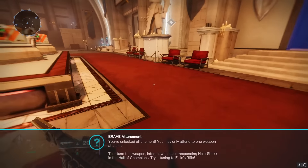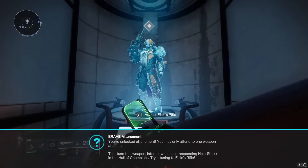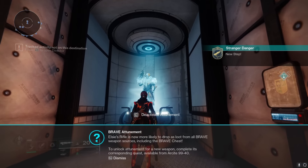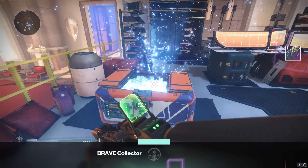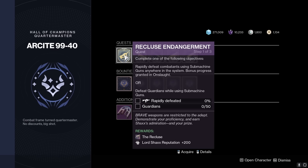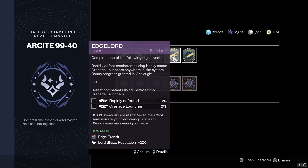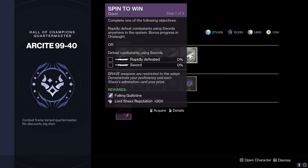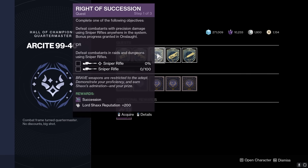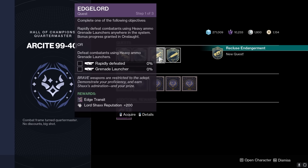Go ahead and return to the Hall of Champions and turn in your attunement quest. This will allow you to attune Elsie's rifle — you click on the hologram over there and that gives you a 50% higher chance of obtaining Elsie's rifle from the chest next to Shaxx. You can go back to the sweeper bot and now grab all of the other attunement quests, which are very easy to do over at Breakneck. This allows you to target farm the loot you want from the chest next to Shaxx by turning in the trophies you get from Onslaught mode.